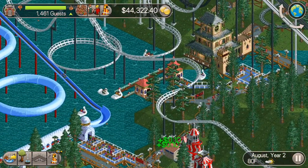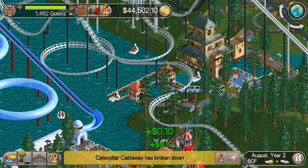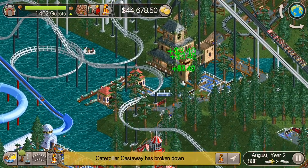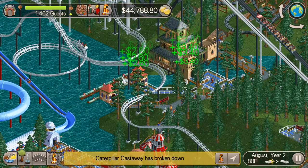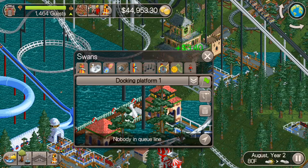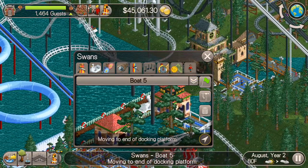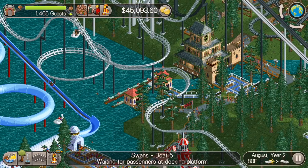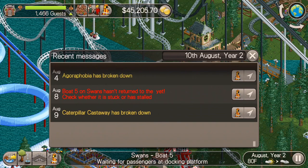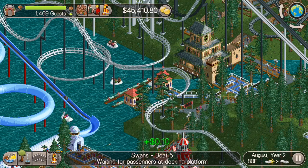A problem came up — boat five is stuck on the swans. I clicked on that boat and it's actually boat four underneath the haunted house. I was a little worried about this when I built the swans, but this just happens from time to time. Boat five made it way back, so we're okay. We'll leave the swans as they are — it's not affecting the park rating.